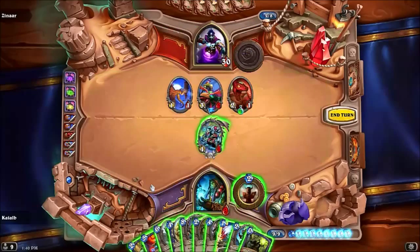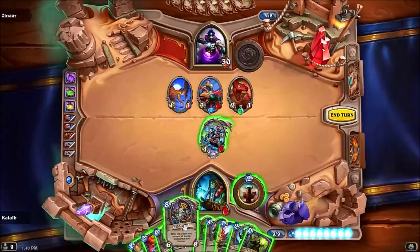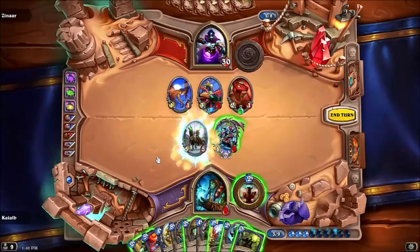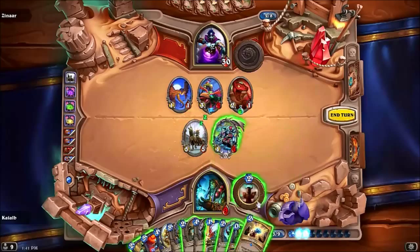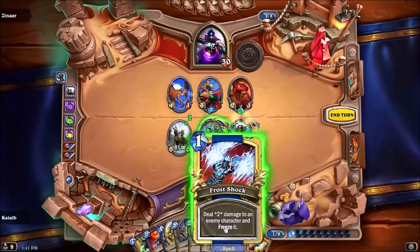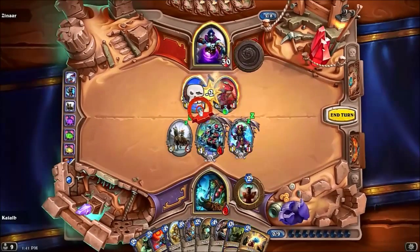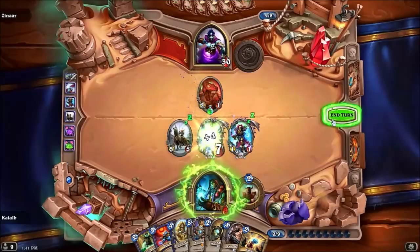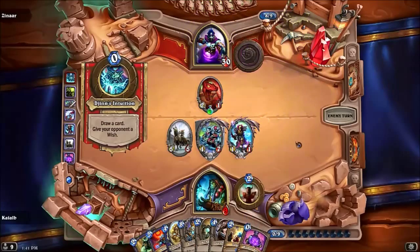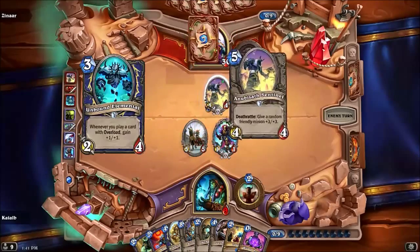There's a taunt. That's a bit of a problem — we'll need to eliminate some stuff first. Not the best card to draw, that's for sure. We'll have to go through it, but it's fine. Let's discover a spell — a random friendly minion becomes a 3/3. We can't kill that first, that's a problem.